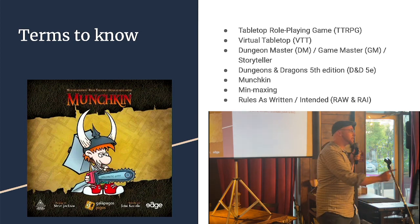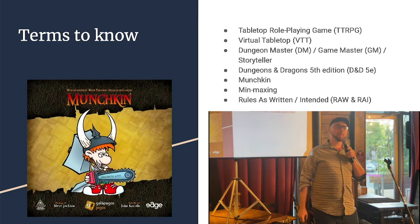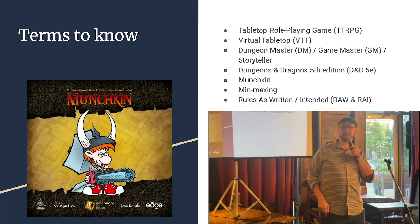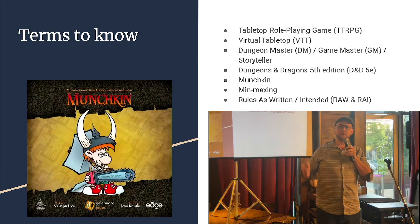Min-maxing is sometimes used the same way, but min-maxing is just a strategy. Min-maxing is when I dump my Charisma stat so that I can have a higher Intelligence stat. And lastly, rules as written versus rules as intended is kind of a can of worms, but the short of it is that the rules are complicated.